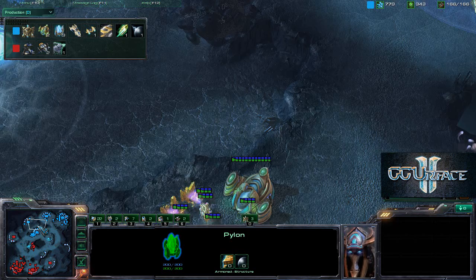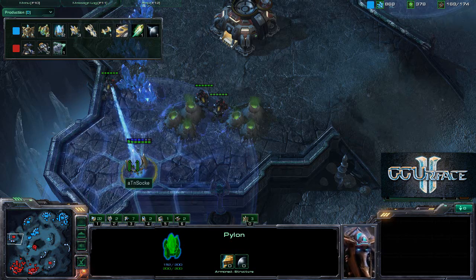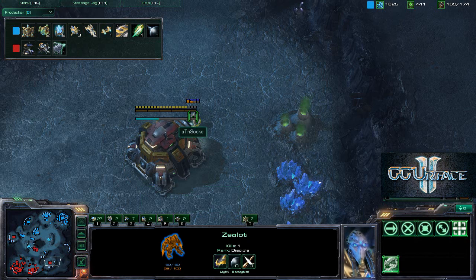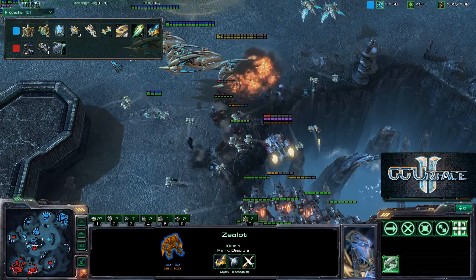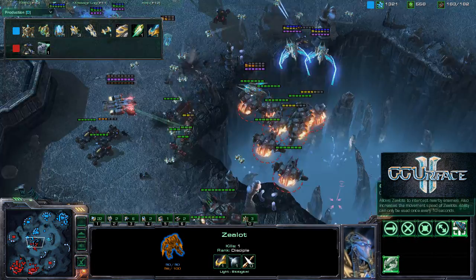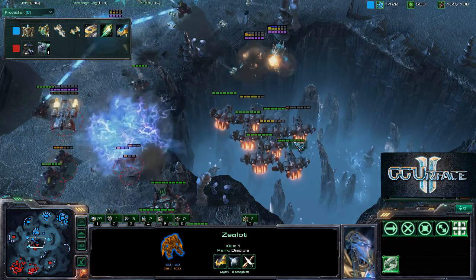These three hellions see the other proxy pylon and are able to take it out. This one zealot is chipping away at that command center going up for the Terran. But here we see quite a large battle beginning.